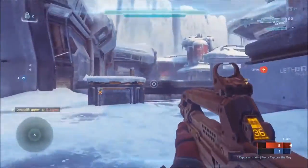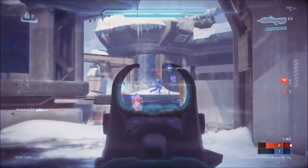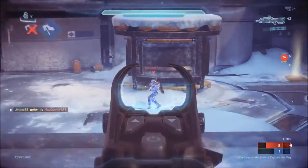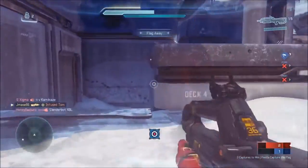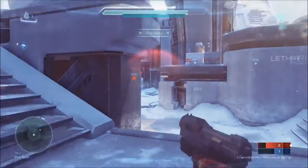Also, the Battlefield 1 beta was the most successful in EA's history and had more than 30 million players. The Battlefield 1 beta kicked off for PC, Xbox One, and PS4 on August 31st and ran till September 8th. The beta included a Sinai Desert map and two game modes: Conquest and Rush.